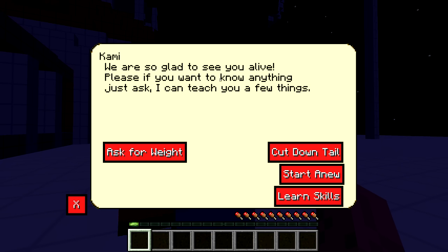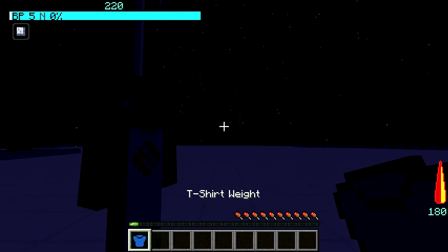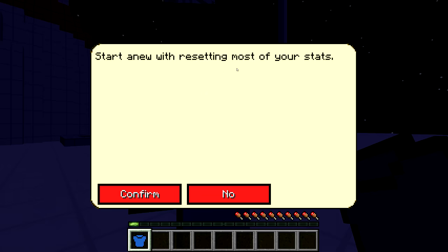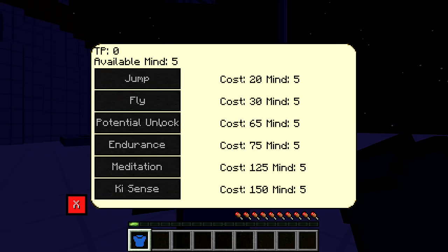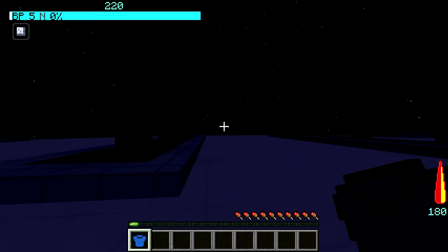Kami offers: Cut down tail — heck no. Learn skill. Start anew. Ask for weights. Training weights? I got a t-shirt — I think I can train with this or something. Start anew resets most of your stats — no. Learn skill — yeah, give me some of that. Oh, they cost. So it's Jump or Flight for 20 TP and mine 5. It's like RPG elements over here. Let's see what's up with Piccolo.